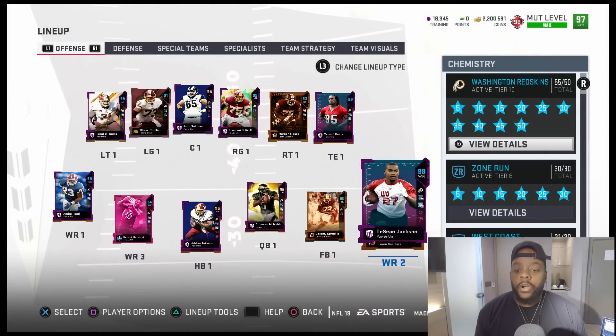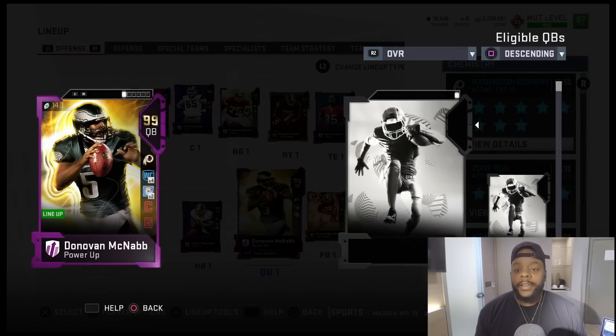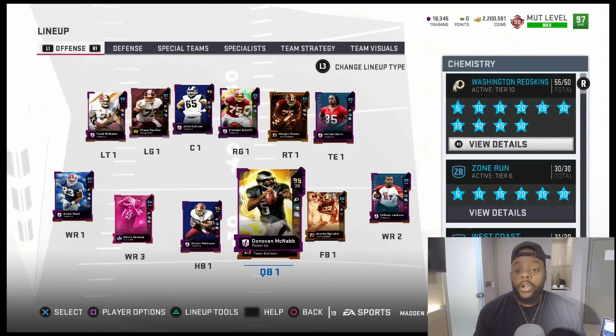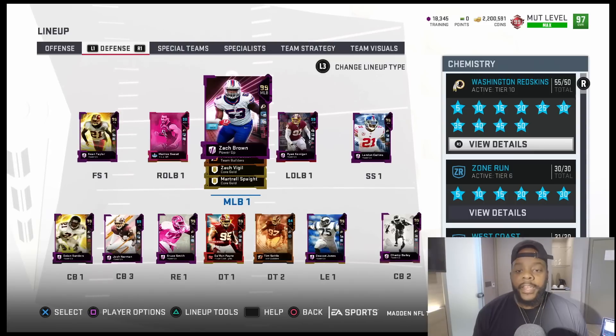Definitely got a couple weapons on offense, man. Let me check out Donovan real quick — Donovan's got to be fast. 97 speed on that man, 98 throw power, 90 short, 96 medium, 92 deep, 98 throwing on the run, and he can spin. Donovan McNabb's card right here is so underrated, man — definitely one of the best quarterback cards in the game. I used him for a while in my no-money-spent squad and he was a beast, straight beast.